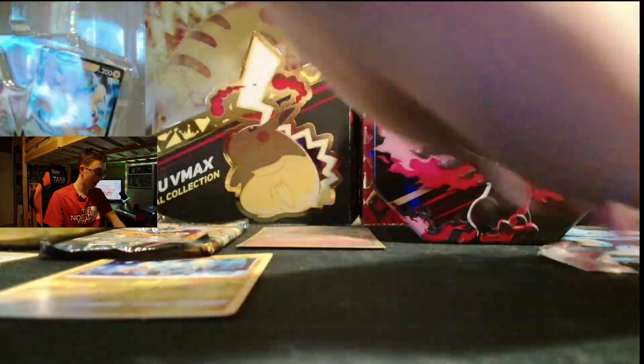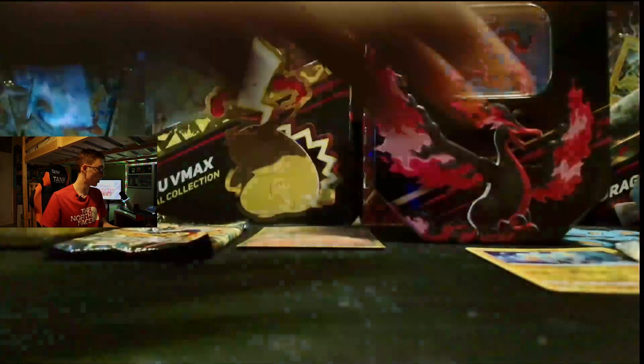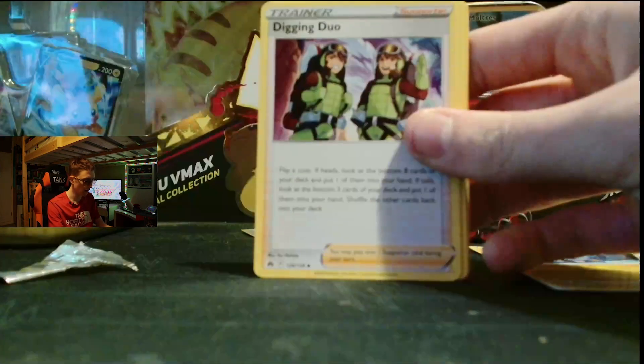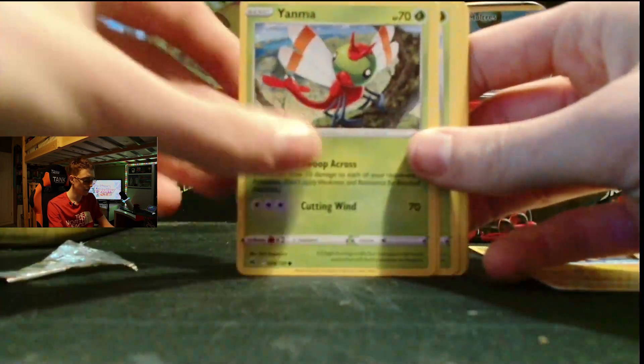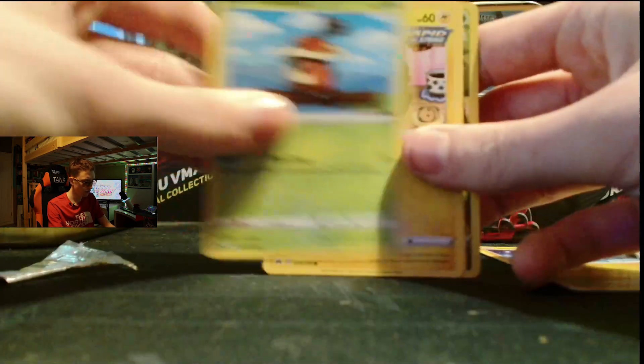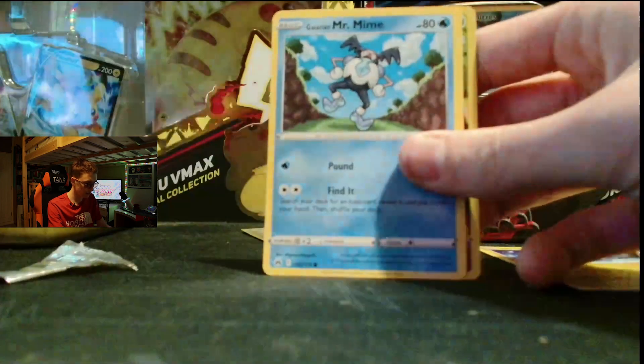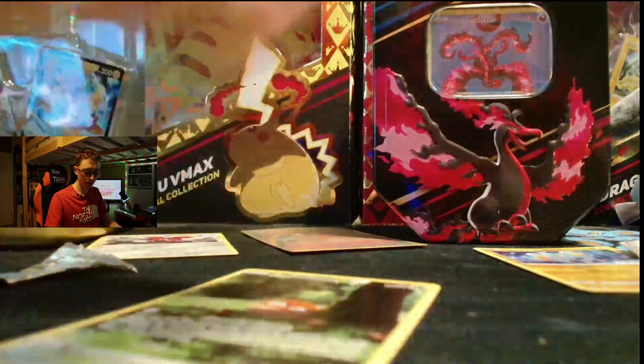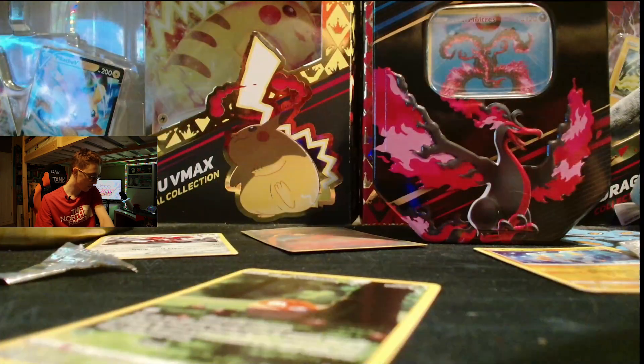Let's get straight into the next packet, see if we can get just as good luck from the second one. Code card. One, two, three, four. Water Energy, into a Luxio. Digging Duo again. Shaymin. Yungoos. Pawniard. Croagunk. Shinx. Mr. Mime. Hisuian Voltorb Full Art — and nothing important really, just a Scizor. That will go to the side. Let's sleeve up that Hisuian Voltorb Full Art — trainer gallery, I think, though I might be wrong on that one.